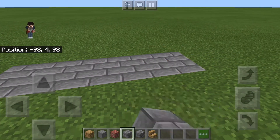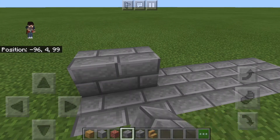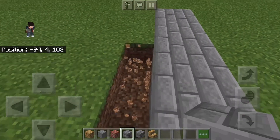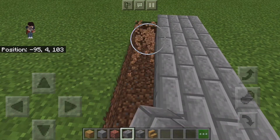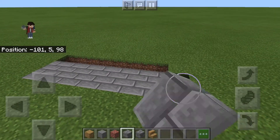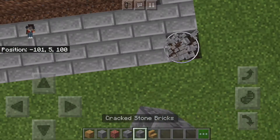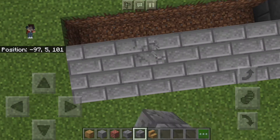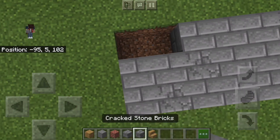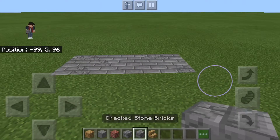Then we're going to randomly place some cracked stone bricks because it's an old alleyway, and most alleyways aren't the most classy, clean things. So yeah, add another layer on top and then on the side so it is now three by eight, and adding cracked stone bricks just gives it that aged look — it makes the ground look pretty cool.